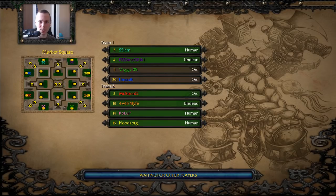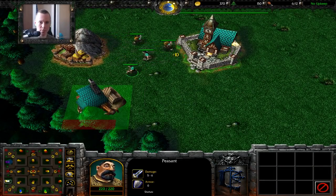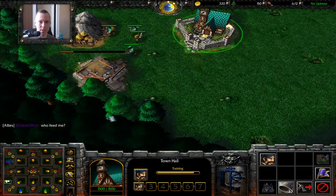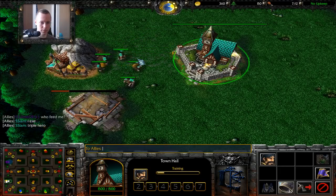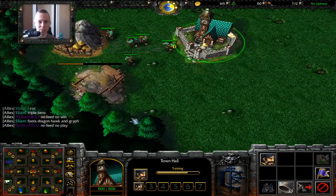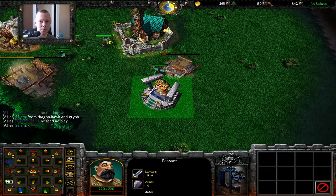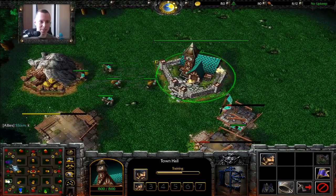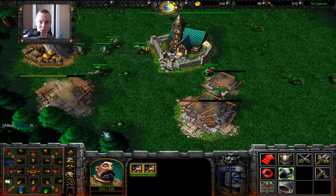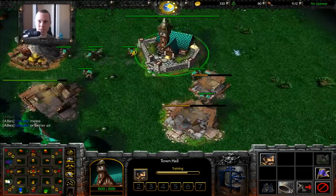Hello — welcome back. Market Square is going to be our map here. I've got two Orcs and an Undead on the team. Since wood was such a problem in the previous game, I'm going to go for a lumber mill at the start and also expand right away. Looks like we've got a team killer though — 'feed me or I TK' — that kind of spoils this map, which is really annoying.